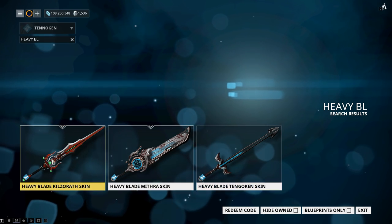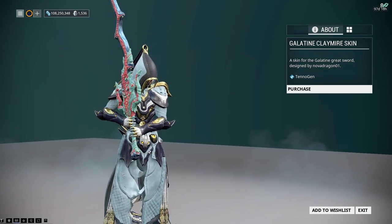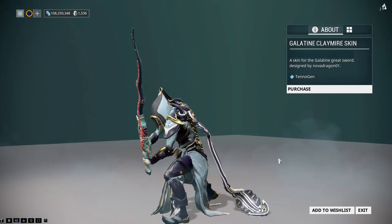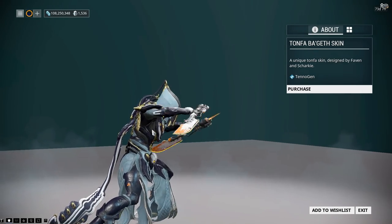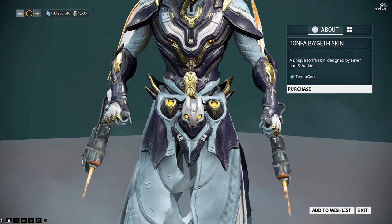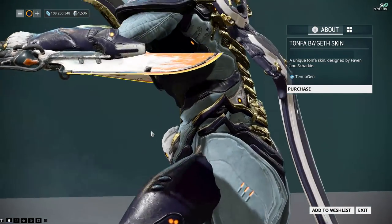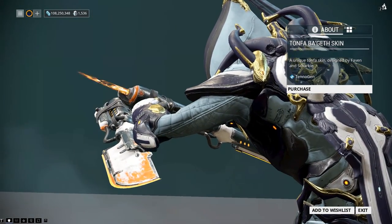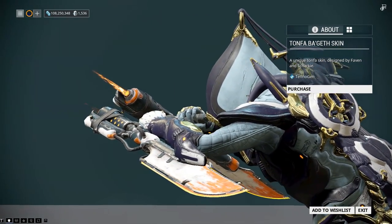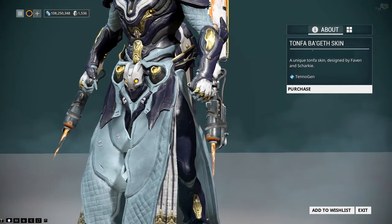Choosing between the three heavy blade skins, they're actually all really nice. The Tengokken skin is much more subtle than the other ones, but that War-looking one looks absolutely amazing over the rest of them. There's too many TennoGen items. There's also more than just those heavy blade skins — the Tonfa skins were ridiculously close, with flames shooting out the end and a worn blade effect. If I used the Tonfa more, this would definitely have been the best — they are very Grineer-ish.